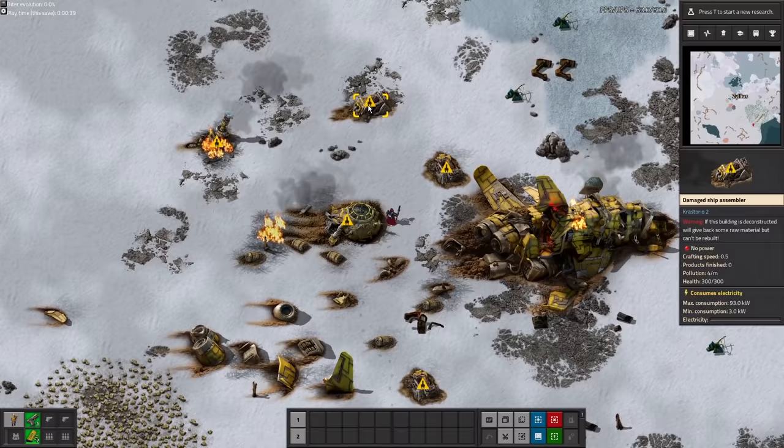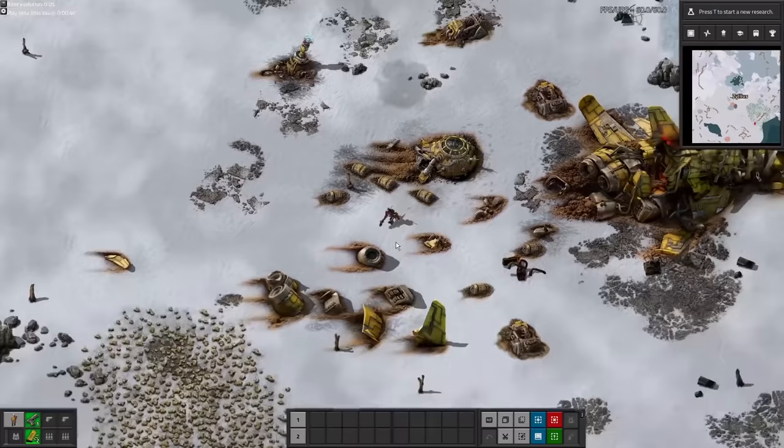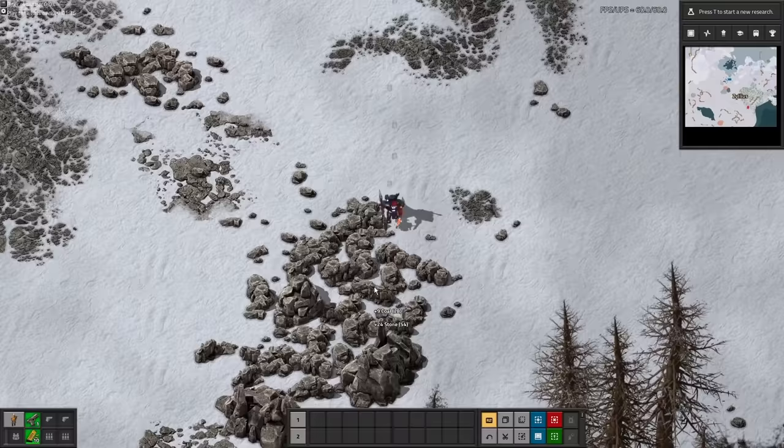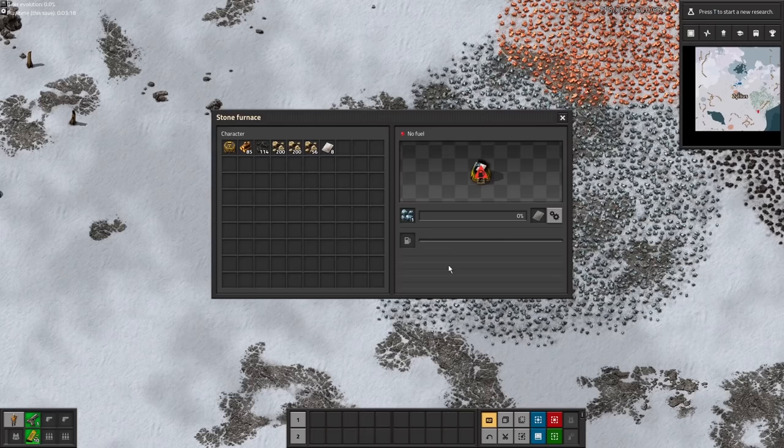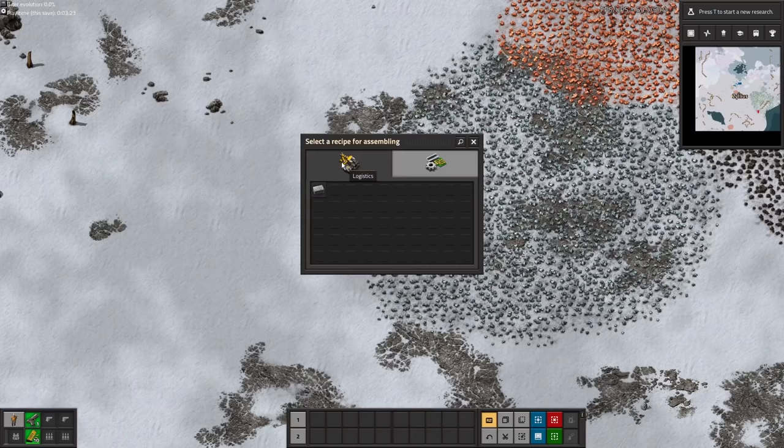The first thing you'll notice is that we've got these damaged assembling machines lying around the crash, as well as a small power source and a damaged lab, which we'll need because this is the only way we can do research until we get the technology that lets us craft our own labs. We're gonna need stone, so we mine some of the 50 billion rocks that Alien Biomes puts all over the place, and move on to the iron. The next thing you'll notice is that you need to set the recipes for your furnaces — you can't just put stuff in. It's a little annoying, but it's because the mod wanted smelting recipes that take multiple ingredients, and had to code them like assembling machines to achieve that.